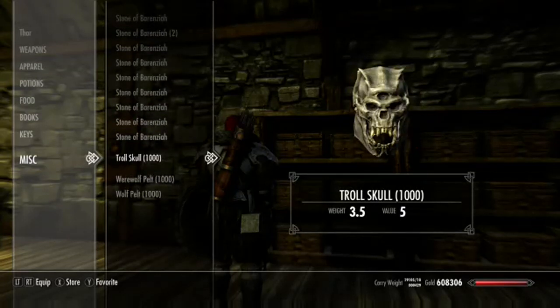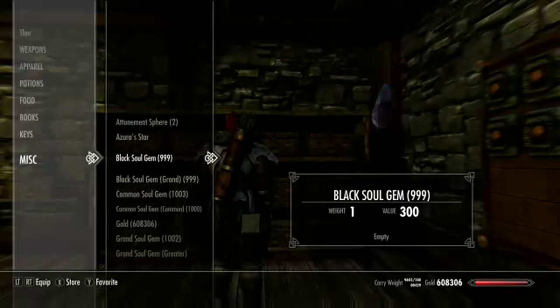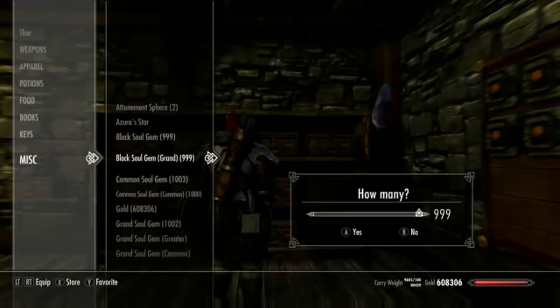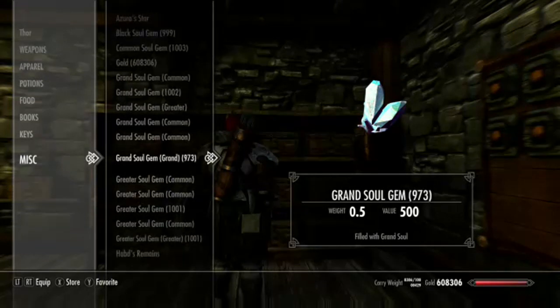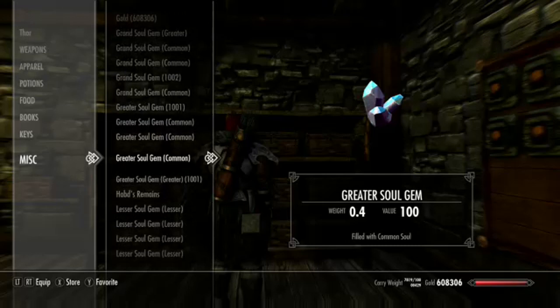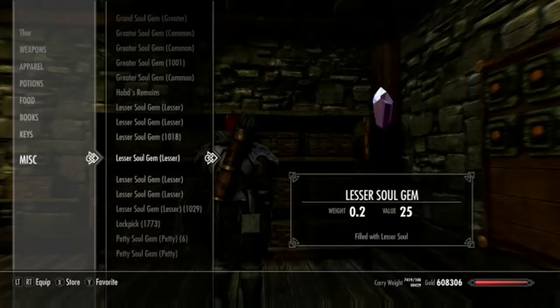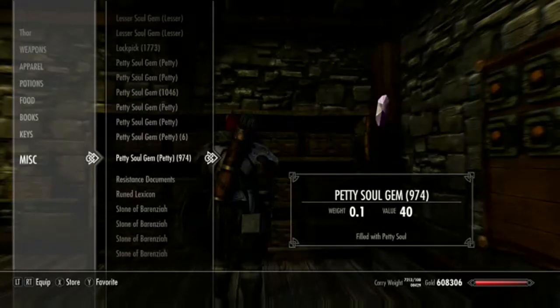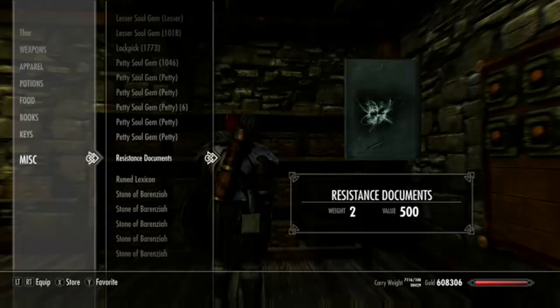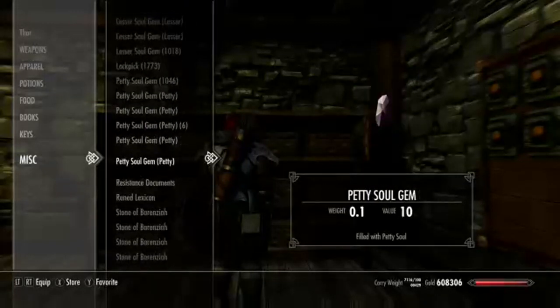The stones, we'll deal with that later. The skulls, we don't need those. So that's ingredients. We'll put our soul gems over here. I'll keep the empty ones — we can use those to charge, I guess. We have so many that are filled, and I think we'll fill more as we go. So I'm just gonna see how that works out. Alright, so that's all of those.